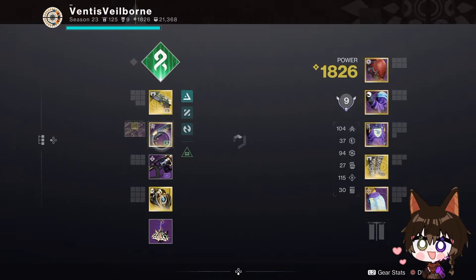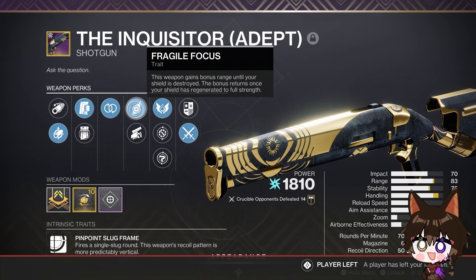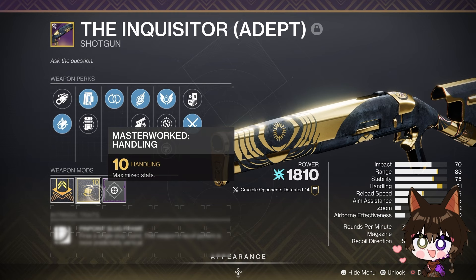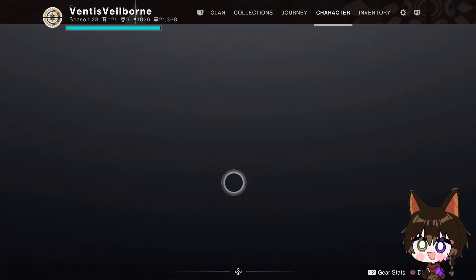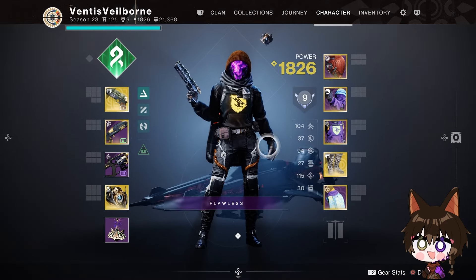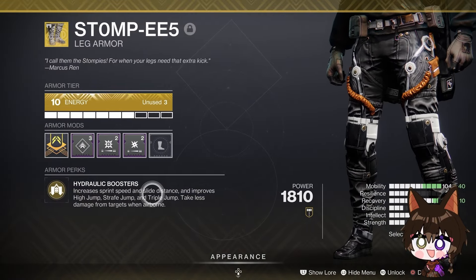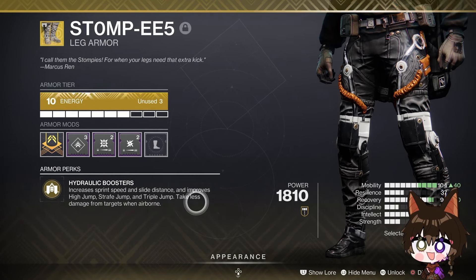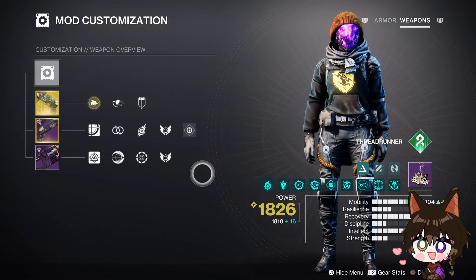For my secondary I opted to use a Visitor Adept shotgun with Perpetual Motion, Fragile Focus, Assault Mag, Small Bore, and Pinpoint Slug. I find it to be a pretty underrated shotgun. To accompany all of this we have St0mp-EE5, which gives increased sprint speed and slide distance, improves high jump, Strafe Jump, and Triple Jump, and allows you to take less damage from targets while airborne.